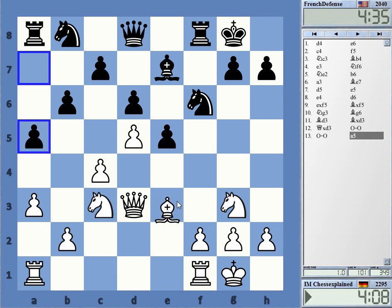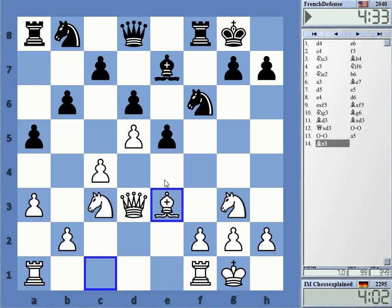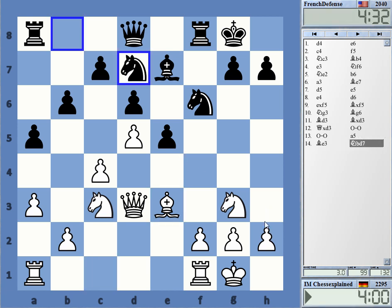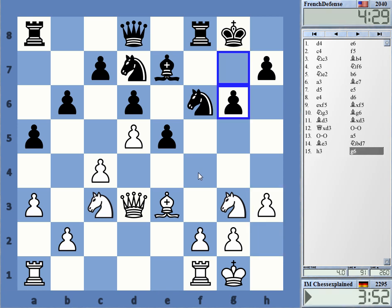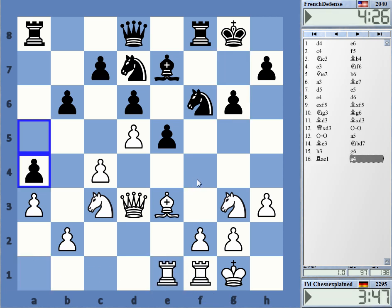I will try to exploit this with a later f4. I can start with h3 and then f4. He does not want knight f5 I guess, but that's not the end of it - he also has some other weaknesses. Let's see what is the best way to do this.